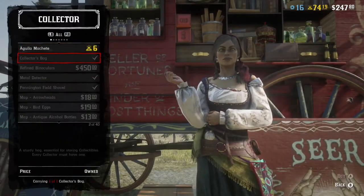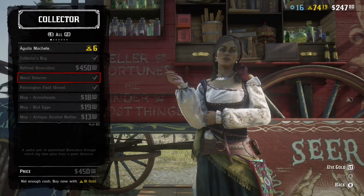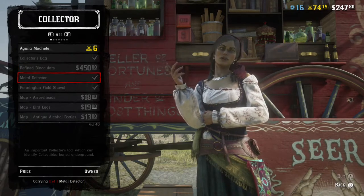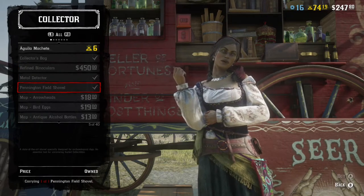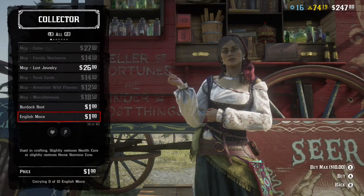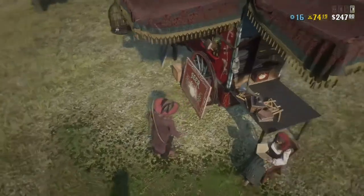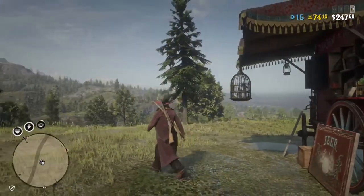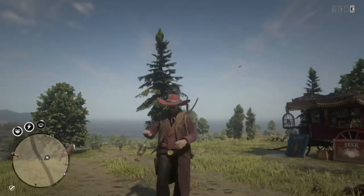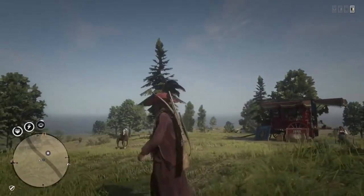She also sells treasure maps which will show you directly on the world map where those items are. You can carry one of each treasure map at a time for each individual collectible. You can sell collectibles one at a time or wait until you get the full collection — it's worth quite a bit more if you sell the full collection. You don't need the maps to find the items; the maps just specifically tell you where they are. Madame Nazar moves to one of 12 spots every 24 hours.